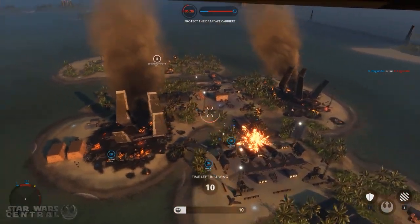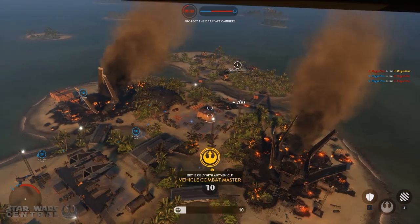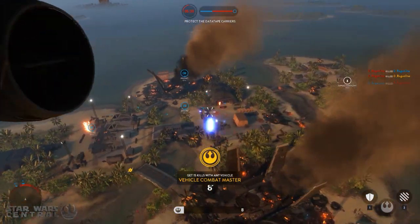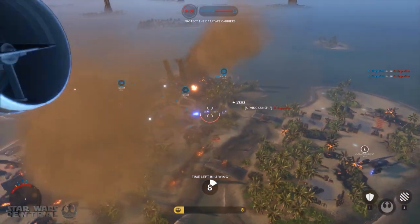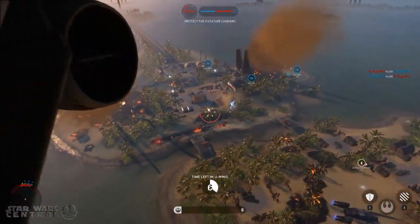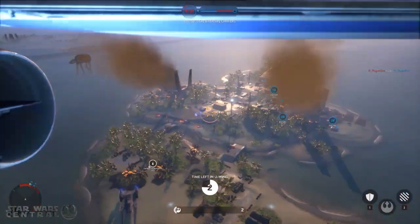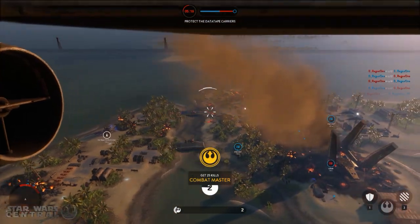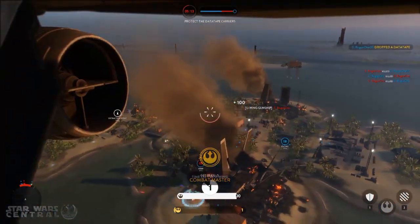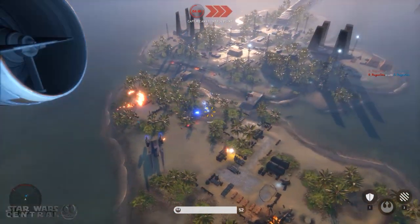So just how overpowered is the new U-Wing Gunner? I'll let the gameplay show you for the most part. Firstly, the splash damage on this weapon is insane — I was getting a lot of double kills and triple kills around the objectives. The fire rate of the U-Wing is also very high, meaning you can quickly lay down a lot of damage over a very large area. I used this to great effect by focusing on the control point in Turning Point mode and the uplinks in Walker Assault.